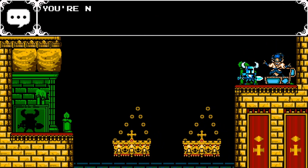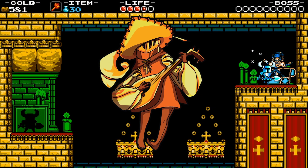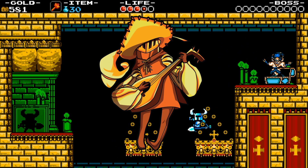Bard is based on Jake Coffman. It's just that simple. The Bard's dialogue was written by the game's composer so he could take on his personality, as thanks for composing most of the game's music.